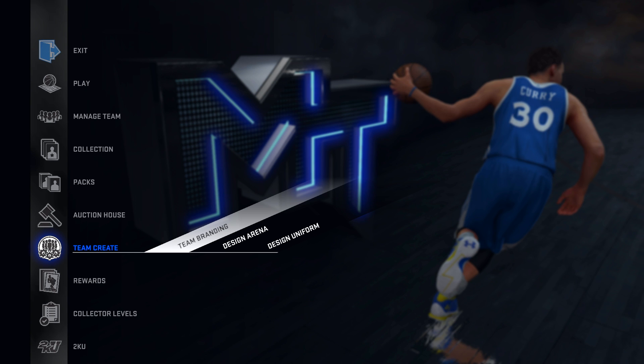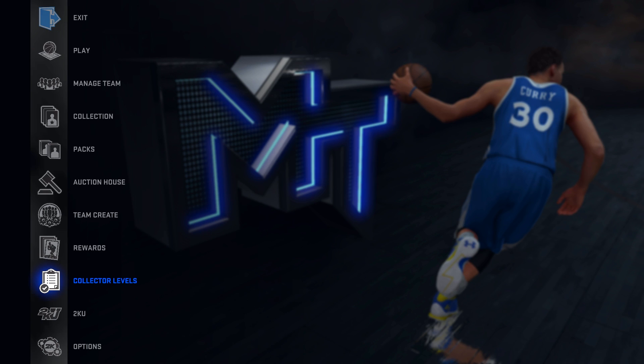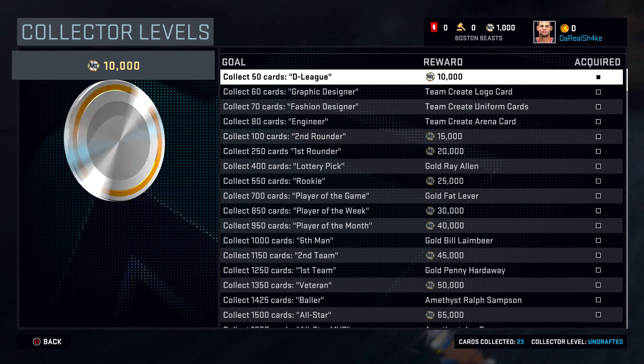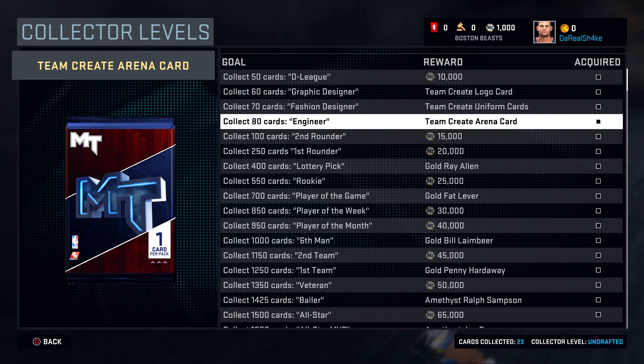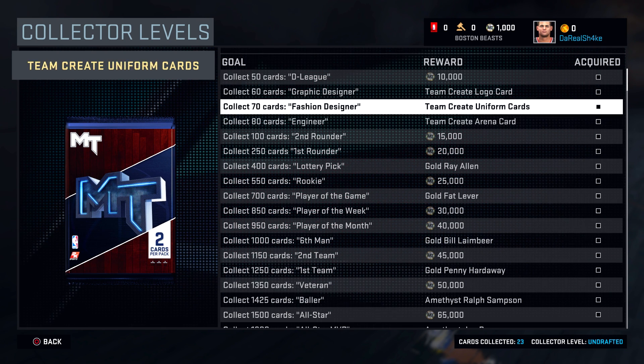Let's take a look at Team Create now — this is a huge thing. A lot of people saw this with The Crew and thought it was going to be in MyTeam, and it is, but you do have to unlock it. It's really not that hard — I played the game for literally a day and was able to unlock it. All you have to do is get 60 cards, 70 cards, and 80 cards and you've got all your unlocks.